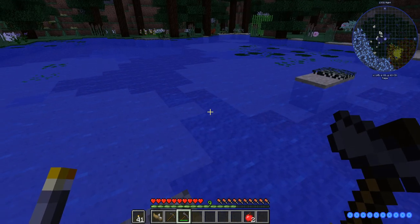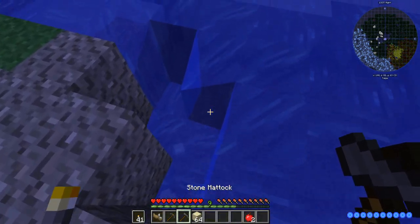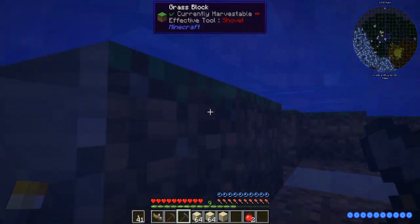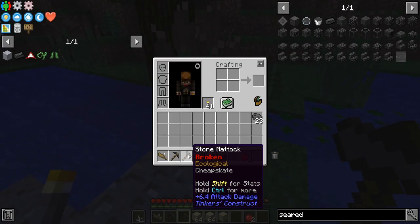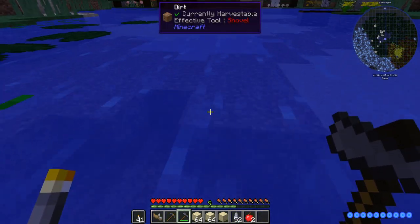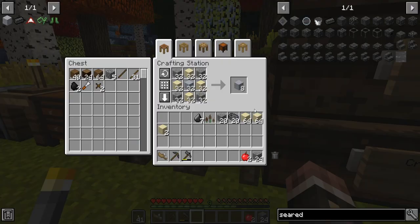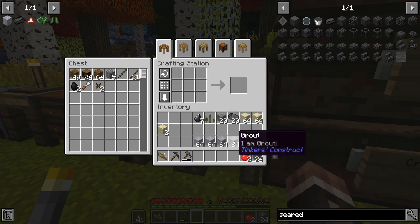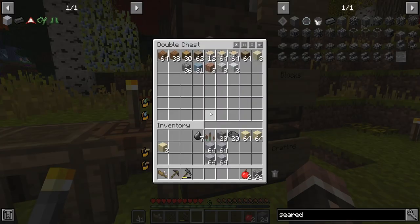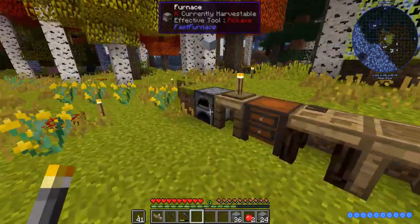I need to collect gravel, sand, and clay in order to make my smeltery. Thankfully, we have vein miner in this pack, so collecting those things is literally as easy as the press of a button. My tools don't last super long, so I have to repair them after every single vein mine, but I think I'll live. Let me gather up some of this stuff and I'll be right back so we can start smelting it up.